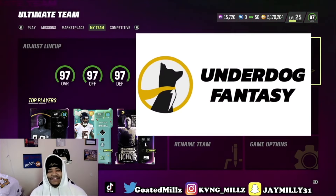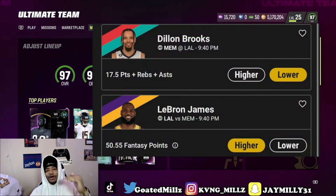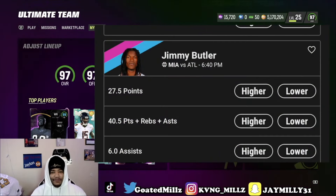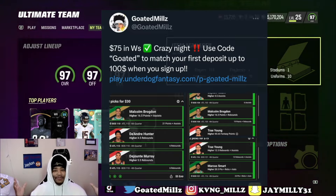Underdog Fantasy is the best daily fantasy app on the market. You can win up to 20 times your money by picking higher or lower on a player's projections. For example, the NBA play-in starts today — Underdog Fantasy has Jimmy Butler points at 27 and a half. Pair picks together and you can win up to 20 times your money. Use code GOLDEN for up to a 100% deposit match up to $100. Good luck on your picks.